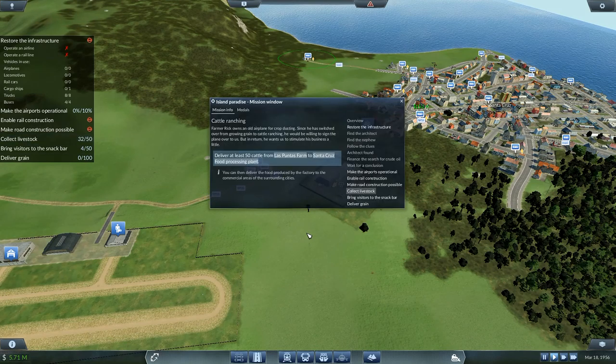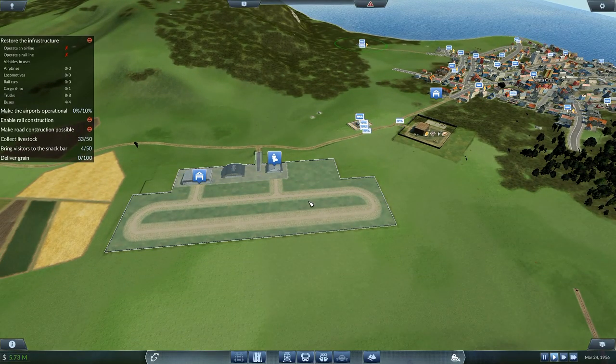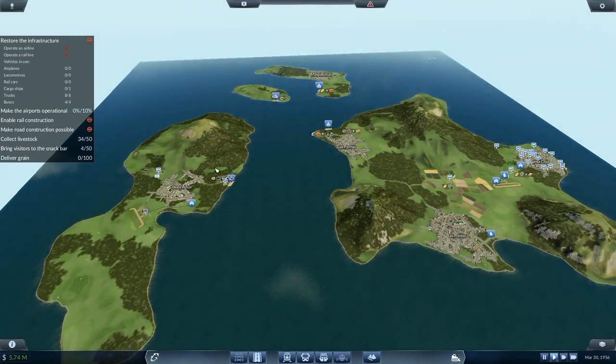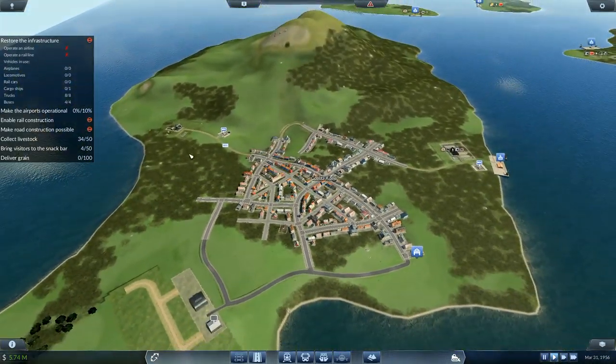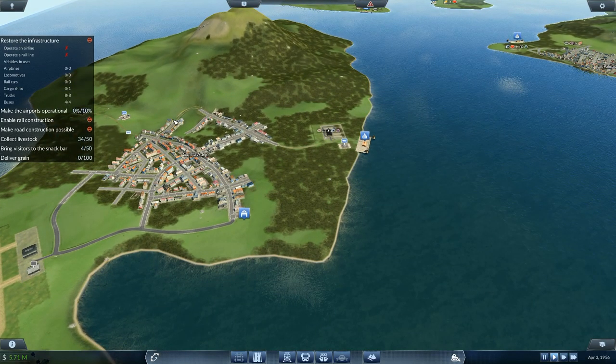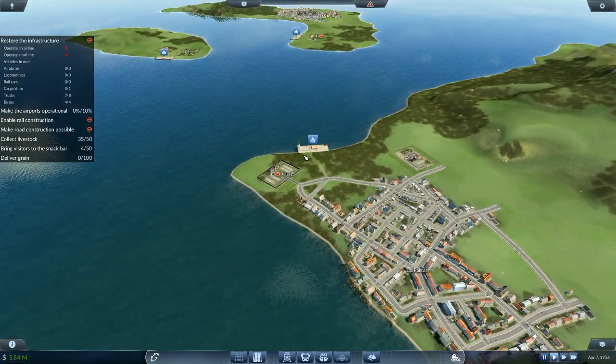You can then deliver food produced by the factory to commercial areas of surroundings. He's going to get us an airplane! Airports have got to be operational — at least 10% of the demand for construction materials must be covered. So I've got to make construction materials available over here, which brings me back to doing this one. Then we'll be able to get that one working. Details — potential 50.